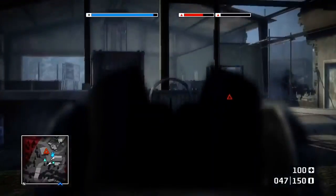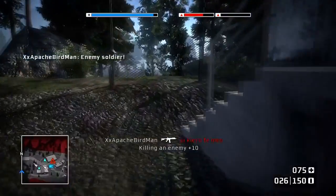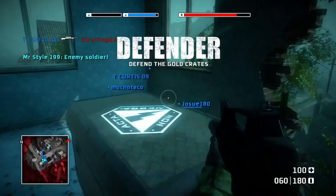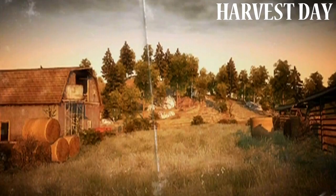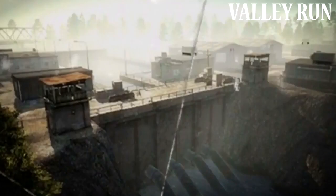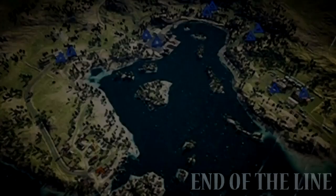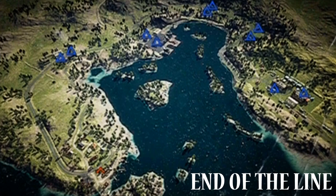What really shocked me was that Gold Rush was the only multiplayer mode in the initial release of Battlefield Bad Company 1. Considering the main focus of the single player campaign was collecting gold, the basis of Gold Rush was attacking gold crates and defending them. The day 1 Gold Rush maps were Harvest Day, Over and Out, End of the Line, Ascension, Valley Run, Deconstruction, Final Ignition, and Oasis.